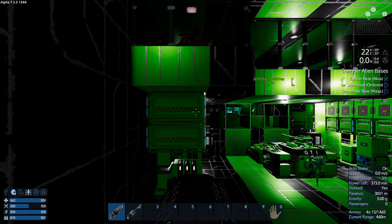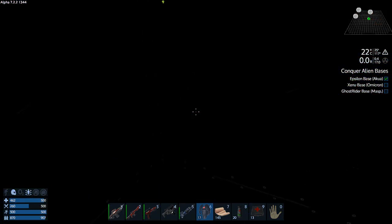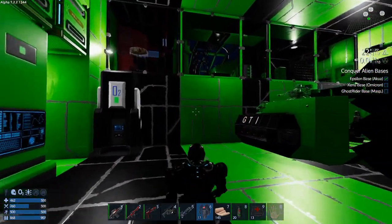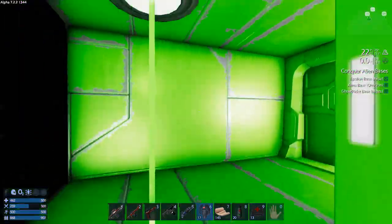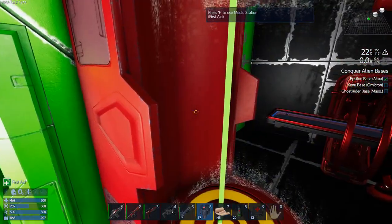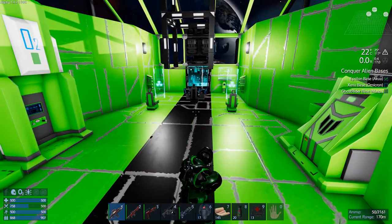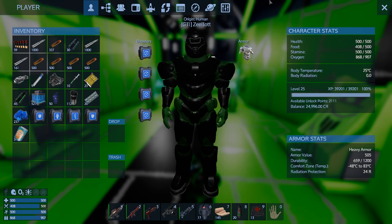I don't want to bang up the ship too much — it could take damage in a PvP zone. Let's put the jetpack on and head out, doing a little keel on the way. We've still got food on us — let's eat one really quick.